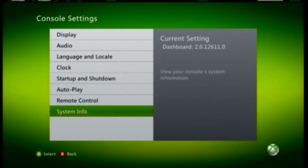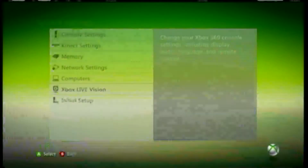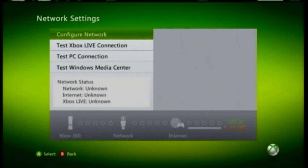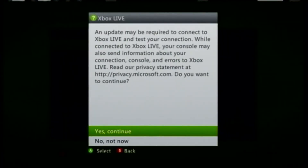I'll show you what type of freestyle dash or whatever you want to call it. It's the initial setup. Whenever it says an update or whatever, as you'll see in a little bit, you never want to do it because you will mess up your JTAG.